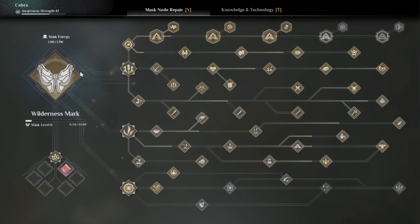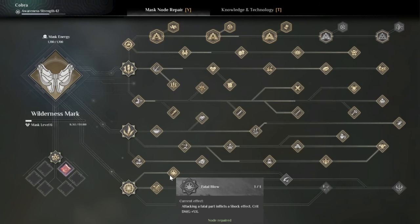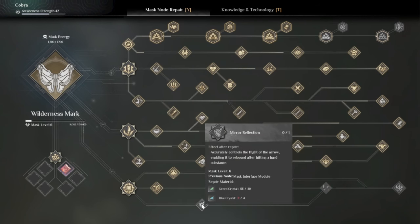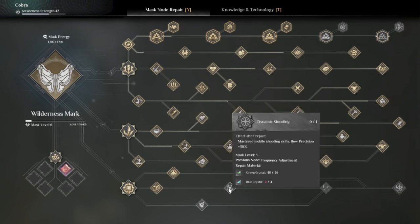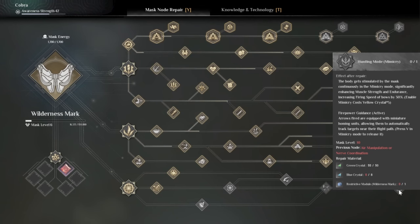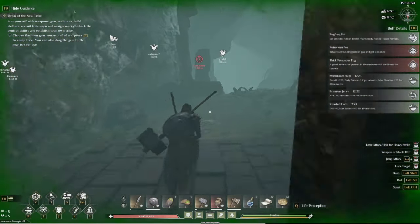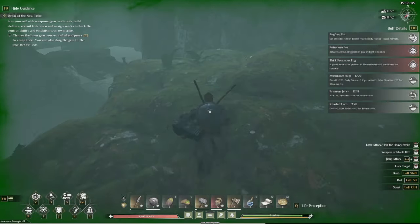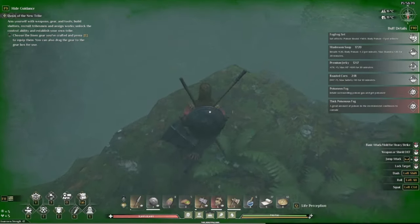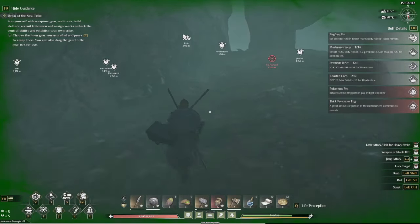Let me show you what this mask does. The Wilderness Mark is actually for archery. Probing range is increased so you can see things further away. Crit damage increased. Arrows can rebound after hitting a hard surface. Bow precision increase. Arrow speed increase. Damage increase for bows. Firing rate increase. And in mimicry mode, arrows have homing devices. So if you want to be an archer, this is the mask you need — it is most definitely the best mask for an archer, no doubt about it.